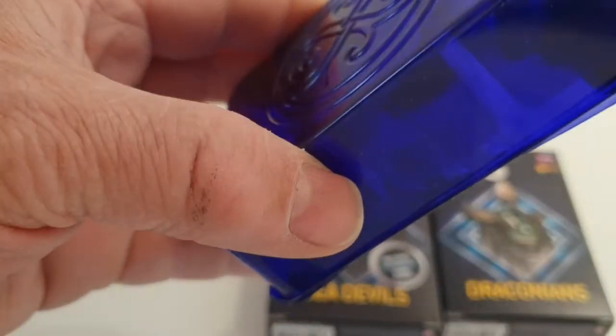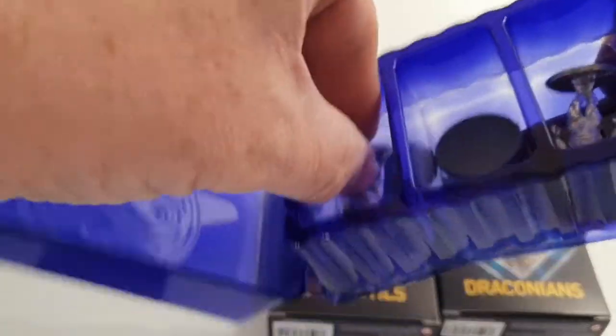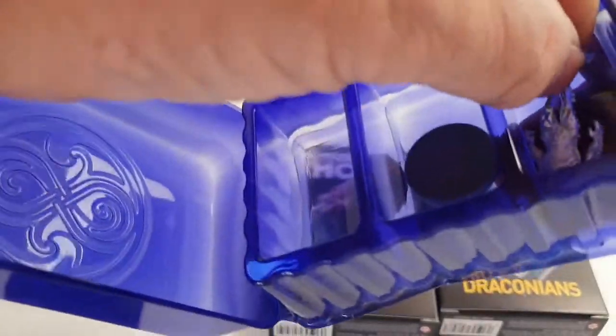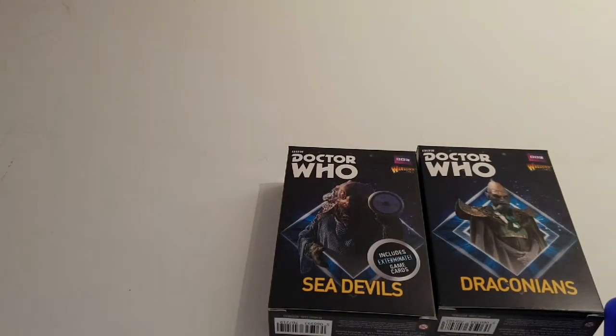Once again we get the beautiful boxes with the Gallifreyan symbol embossed on them. Then we have two Zygons and two plastic bases, although for some reason I've only got one plastic base in there, which doesn't matter because I've got quite a lot of them.